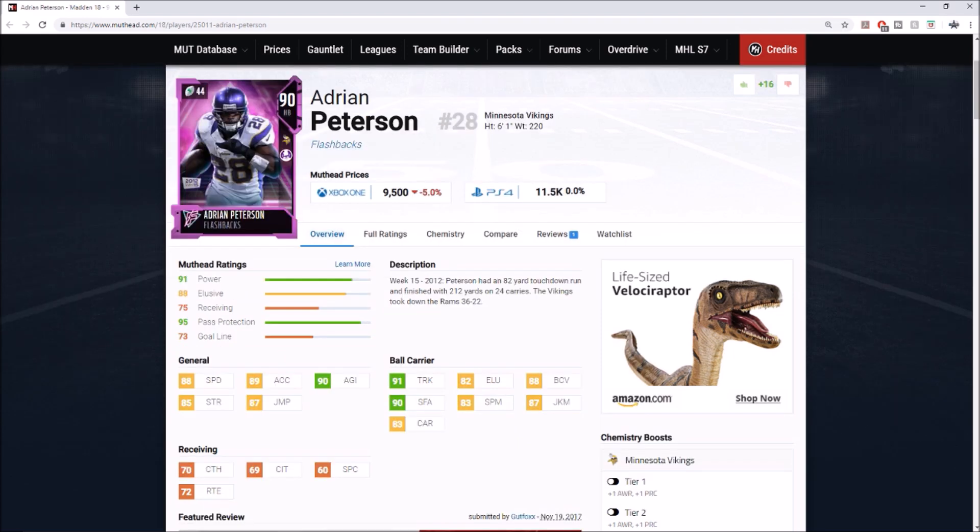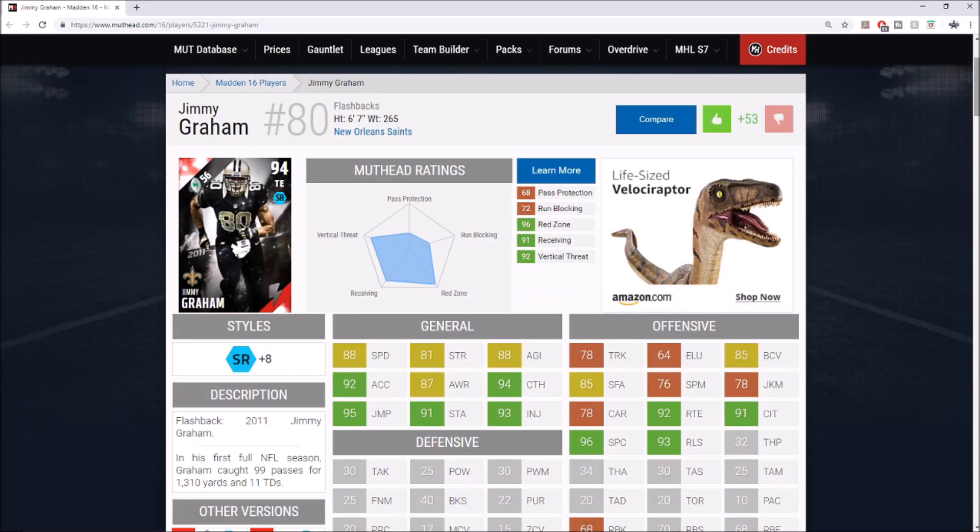Next is another running back — I gotta go with flashback Adrian Peterson. AP is always one of the glitchiest running backs in the game. His carrying rating is never that great — 83 carry, probably because he fumbles a bit — but he's got 91 trucking, 88 speed, 89 acceleration, and 70 catching. AP always has a ton of really good cards. In Madden 20, as long as he has good speed and solid juke and spin, who doesn't want to see one of the best all-time running backs?